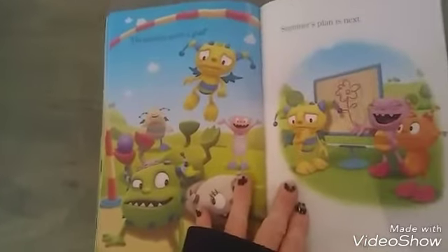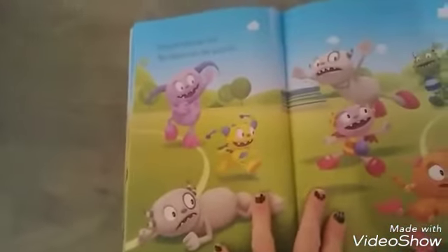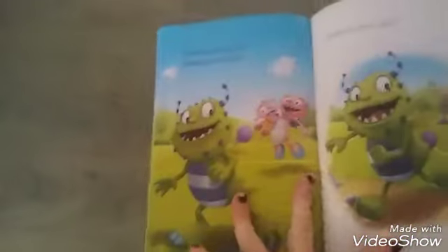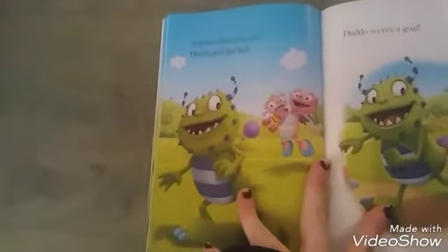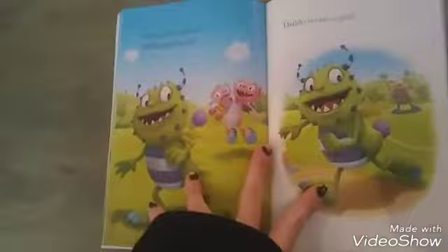Summer's plan is next. Summer gets the ball. She dances by the parents. Summer loses the ball. Daddy-O gets the ball. Daddy-O scores a goal.